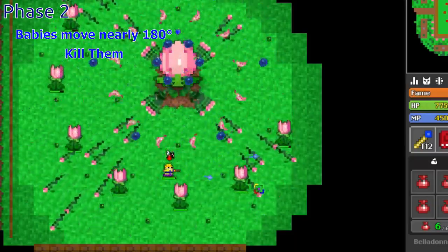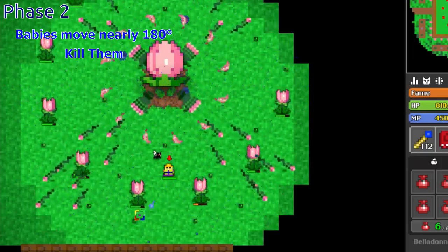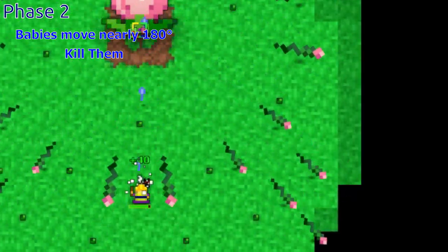Prioritize dodging the bombs and once you get the rhythm, proceed to shoot the babies. The babies move about 180 degrees around the boss before turning around and going the other way. The more you kill, the easier it gets. Once you kill all the babies, you will enter phase 3.